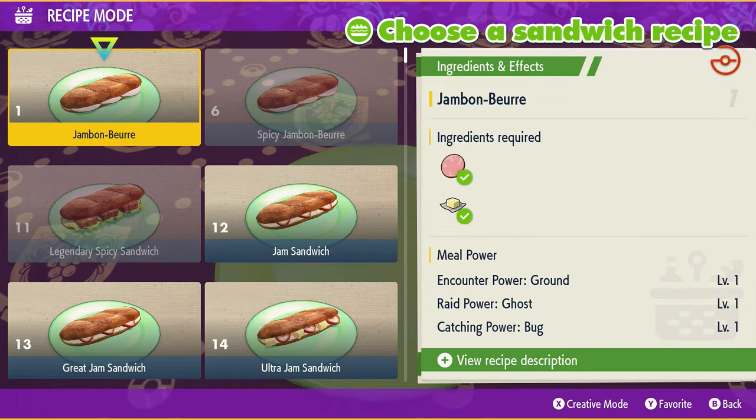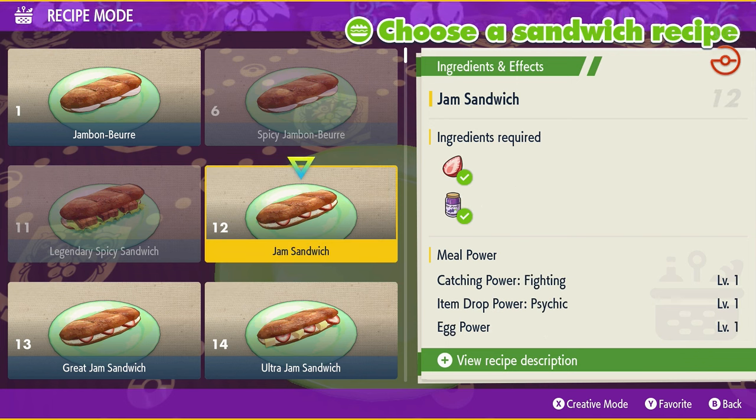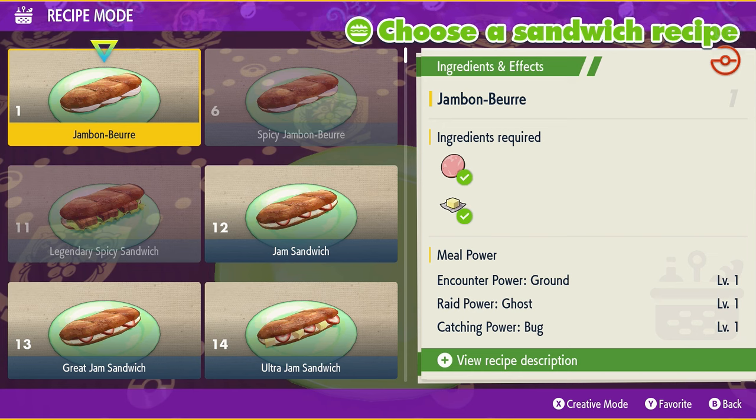If you hover over any recipe, you can see the Meal Power listed at the bottom right corner. There are typically three effects, and each goes by level — level one, two, and three, with level three being the best. One of the main categories is Encounter Power: for example, Encounter Power Ground means you'll encounter way more ground-type Pokemon no matter where you go.